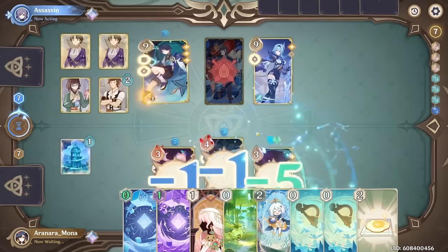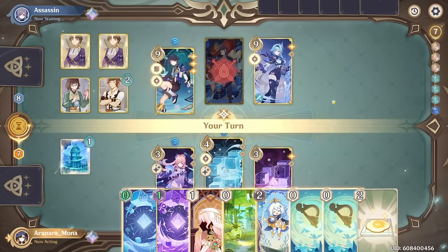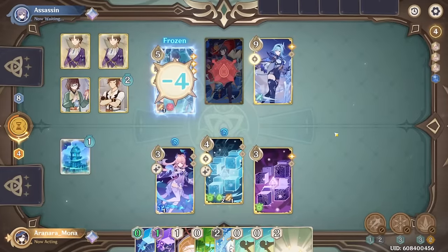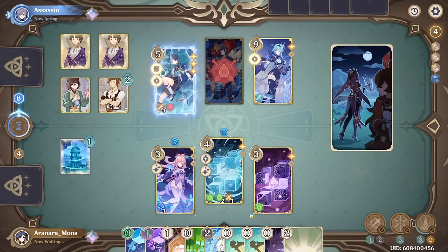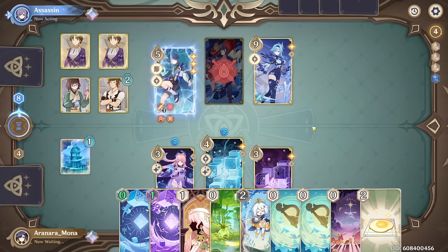Normal attack onto that — so they are going to try to go for the freeze here. Obviously we're going to go for the freeze onto him. We do not get our Gilded, which is unfortunate. They have the free swap to move over, and the quick swap. So now we play the stall game.